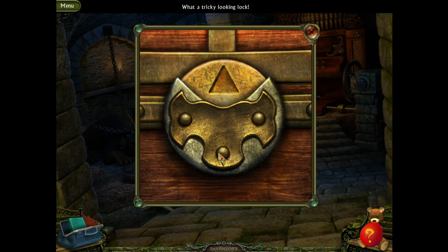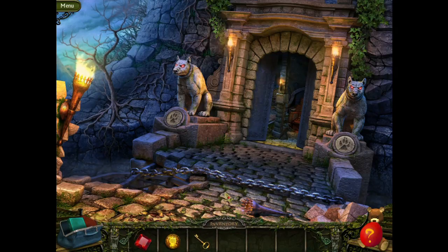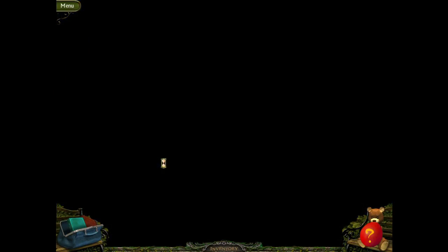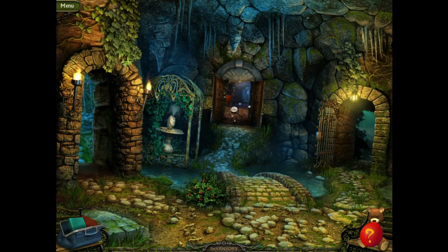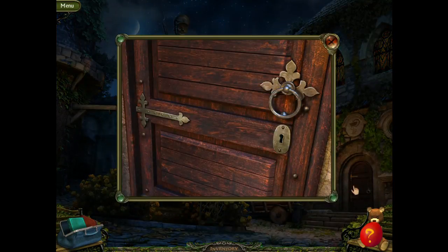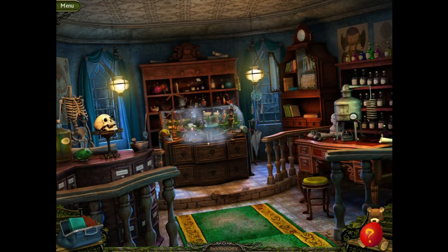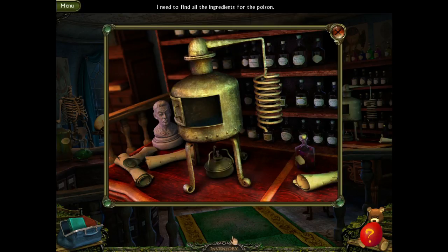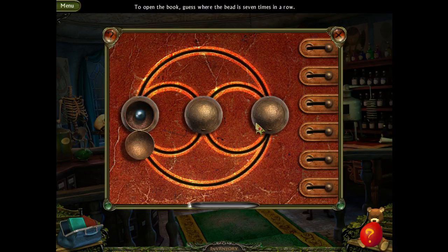What a tricky looking lock. So we have a key — I want to find out where that key goes. Does it go here? Yes! So what is in here? Here's an object scene — fill the ingredients for the poison. To open the book, guess where the bead is seven times in a row.